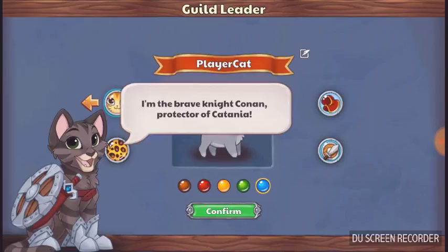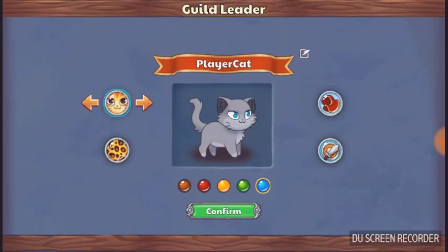Hey, you must be the new guild leader. I'm the brave knight Conan, protector of Catania. I'm here to help you start up your very own hero guild. Put on a proper outfit and meet me out in the guild area. Oh my god, yeah — I get to use it!